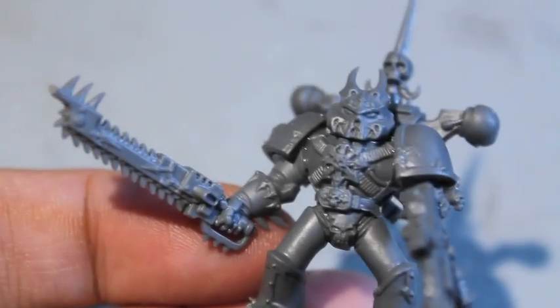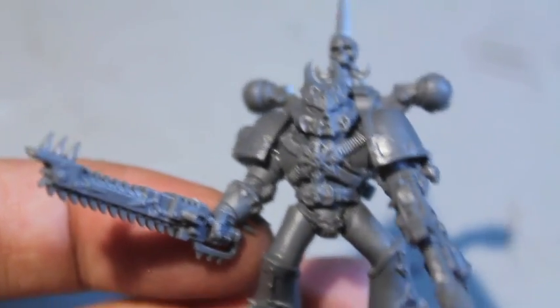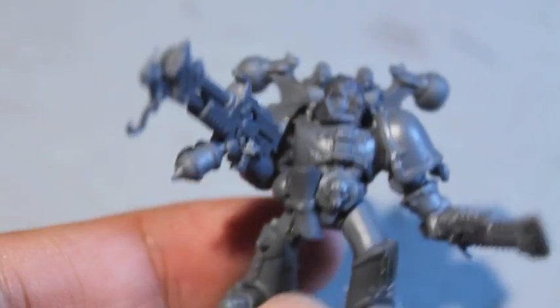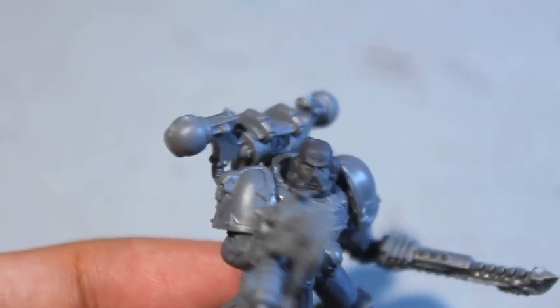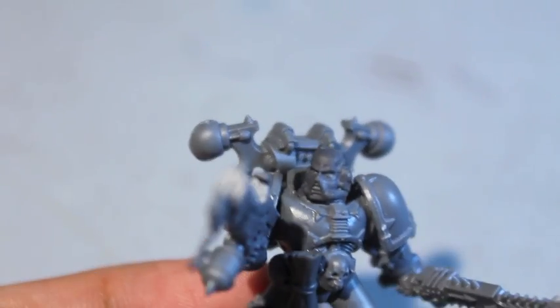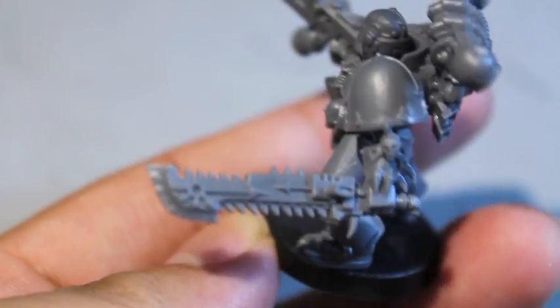I started adding Raptor bits — this guy's got a Raptor chainsword and Raptor helmet. Pretty cool. Then the flamer model — very cool. I think the Raptor bits are just so good. This one has a regular loyalist Space Marine head with the flamer because the breather grill looks suitably destructive, and another chainsword from the Warp Talons kit.